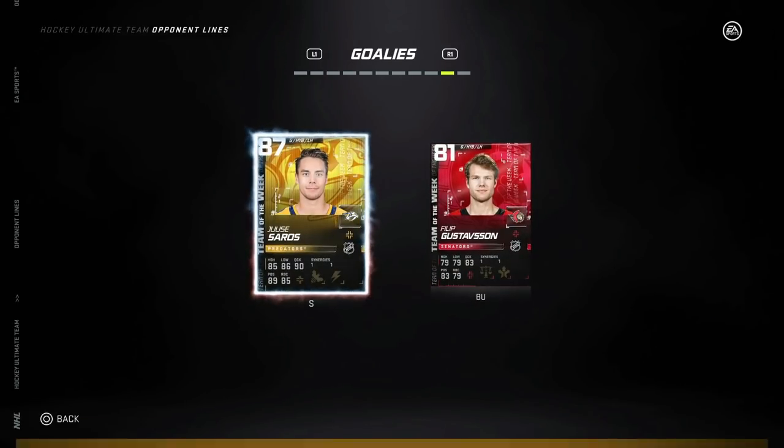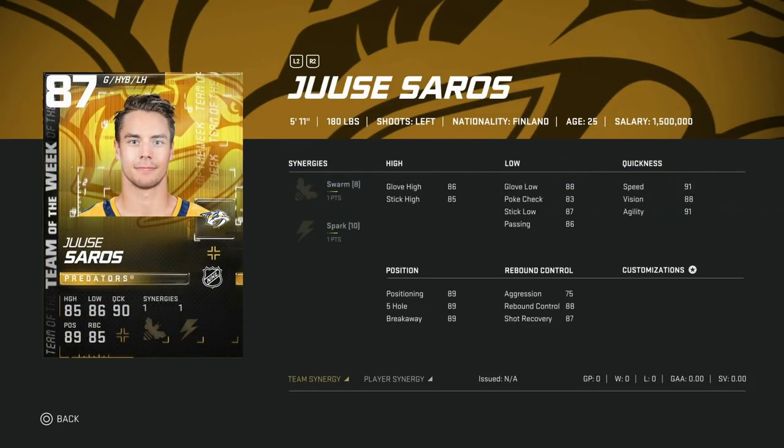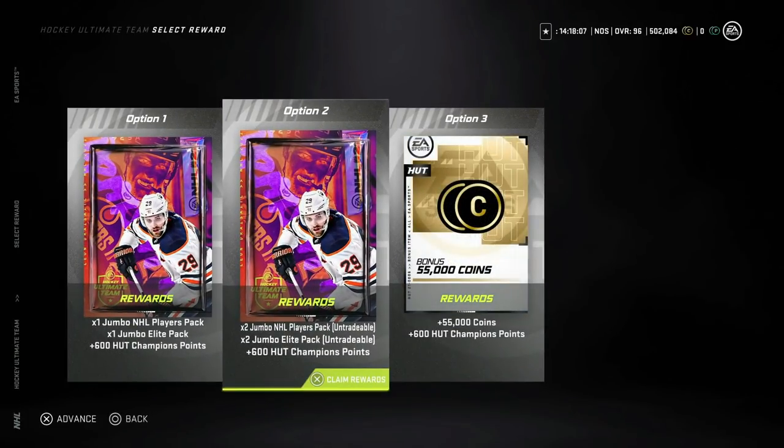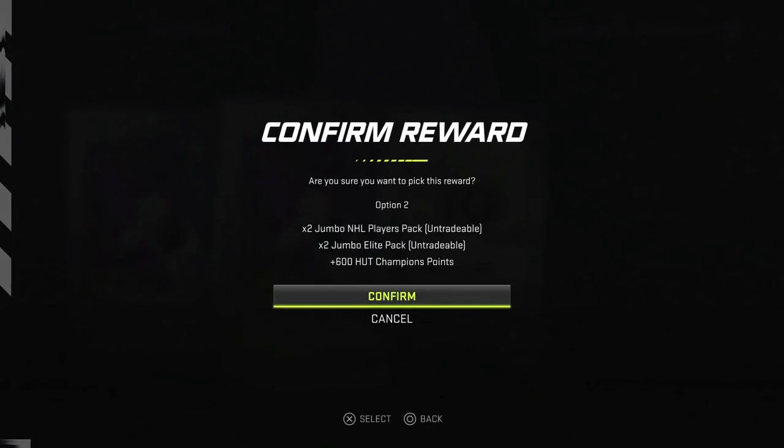On to the goaltenders. We've got the 87 Uc Sorrows with Swarm and Spark — under six-foot goaltender, tough to use, and the synergy combo isn't terrible, but nothing here. Then Philip Gustafson with Balance and Distributor — same situation, nothing to see here.